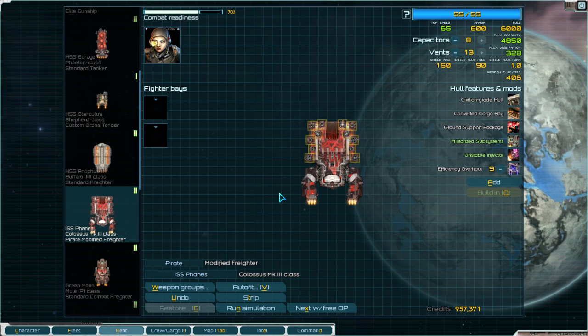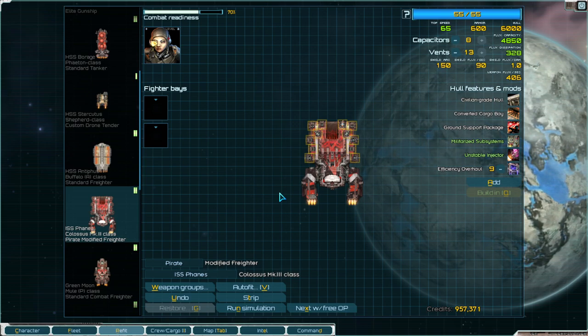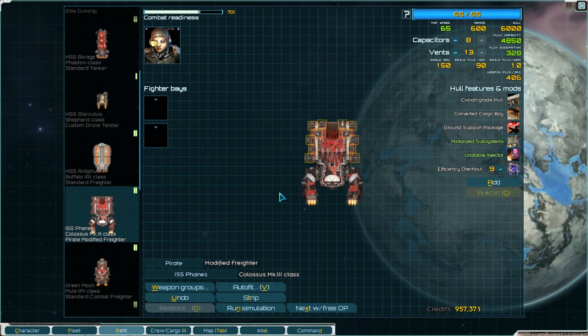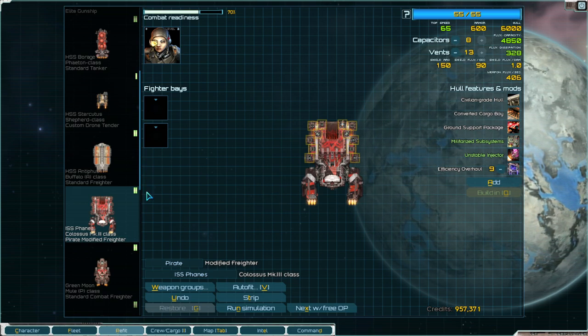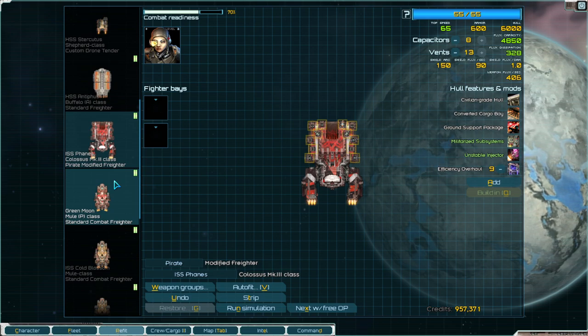That's generally what the flare launcher does — you can spam either type of flare system over and over with no real downsides. It's also featured on some beefier ships such as the Apogee, which is an explorer class ship good for scanning planets and similar tasks.